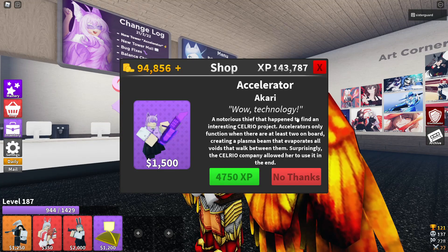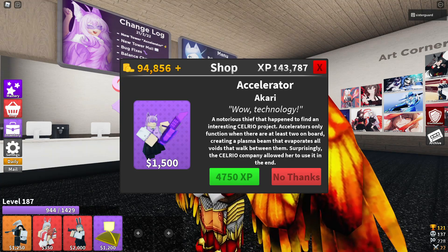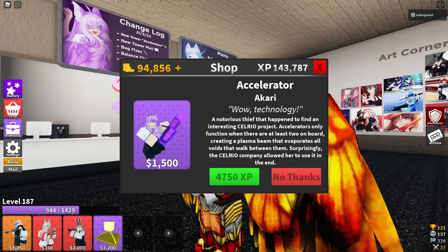So basically it's a notorious thief that happens to find interesting Claro technology, and basically creates a plasma beam. That's fun — at 1500 to place. So in order to unlock this, you do have to beat master mode on a map at least once. So keep that in mind with this new unit — you do have to beat master mode at least once. I've made a guide to this, it kind of still works, please make sure you check the notes on it.